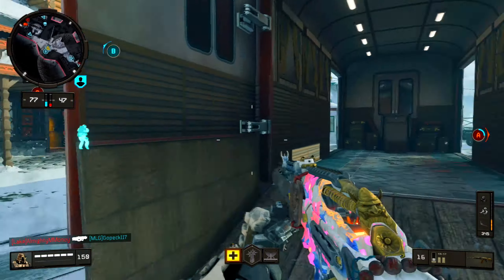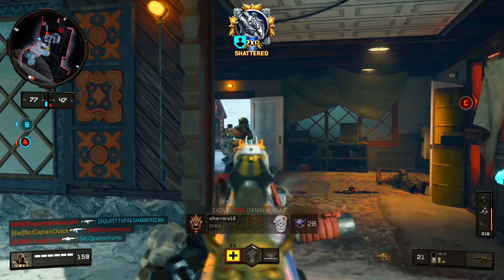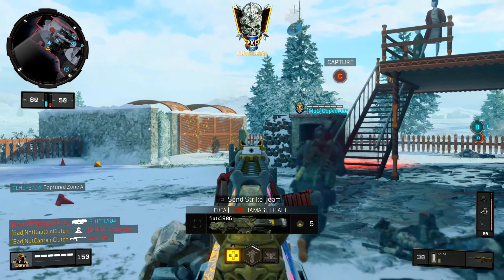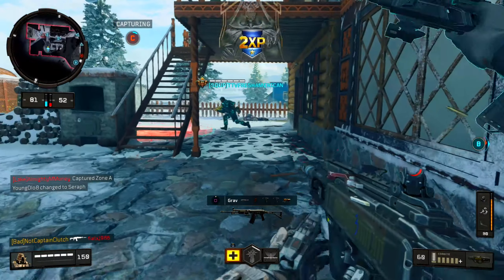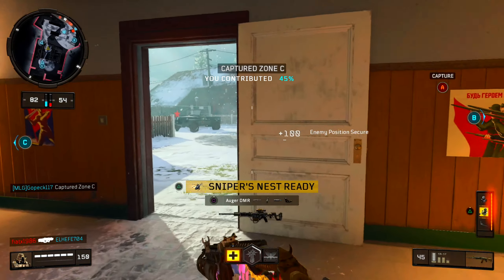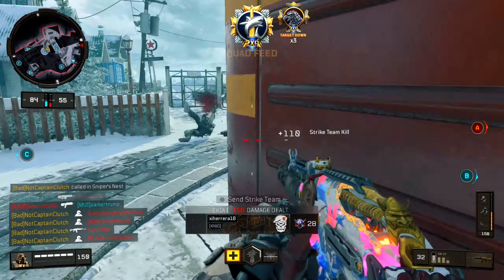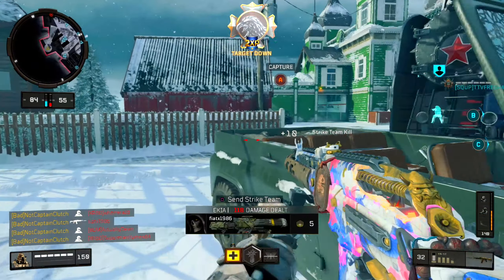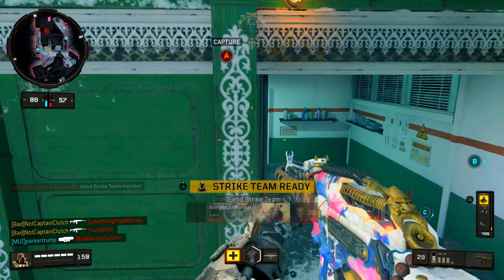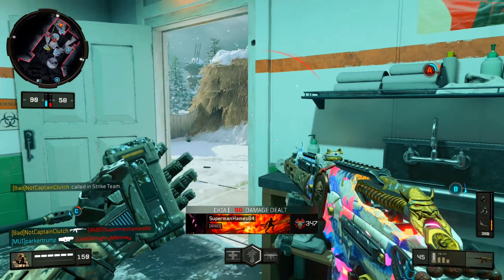Yeah, there's a guy in here. There's one — strike team, hit him with it. Thank you. Oh my god, dude, we're going off right now! We are lighting it — we're letting it fly, 26 and two. And we got another sniper's nest. There's a guy right here, I think. Thank you — shrieks are going in, we like to see it. No way I just killed that kid, I swear I was dead.